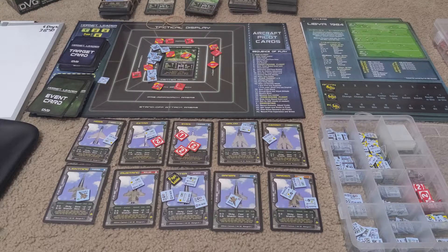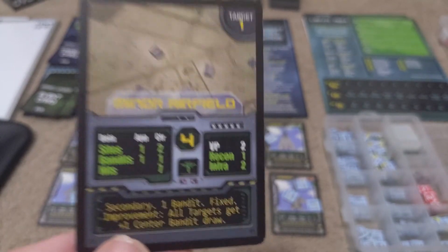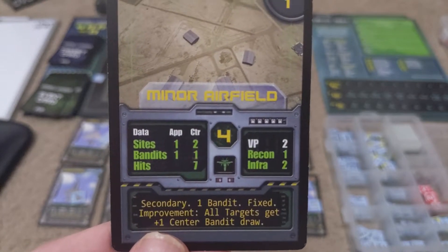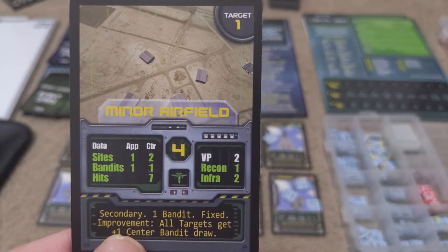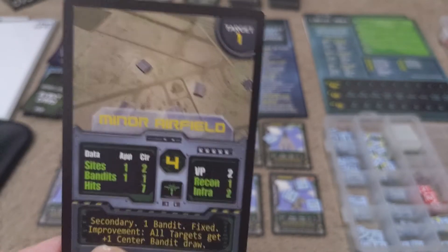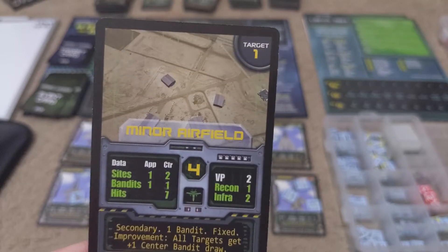Over the course of a campaign day, you will draw targets from the target deck. These targets are all quite varied — for example, a minor airfield has one site on every approach, one bandit on every approach around the outside, two sites in the center, one bandit in the center, and it takes seven hits to destroy. You can take four planes to destroy it, and if you do, you get two VP and move along the recon, intel, and infra tracks, which give bonuses like letting you see more targets each day, having fewer sites in the center, or needing to deal fewer hits to targets.